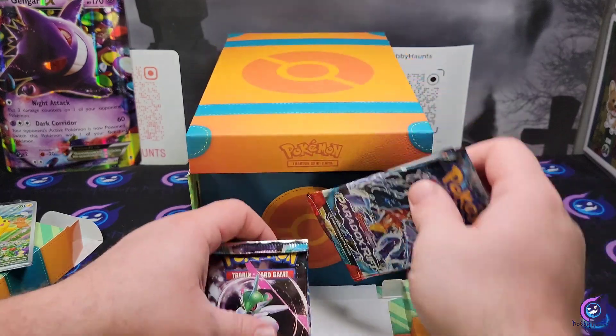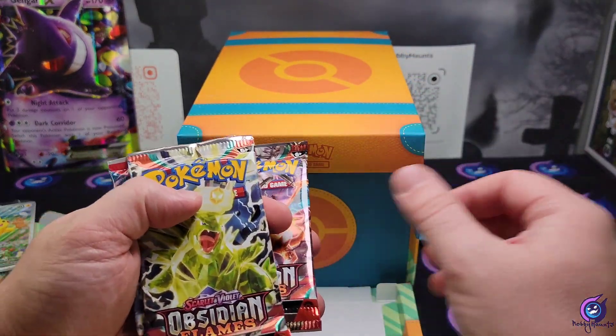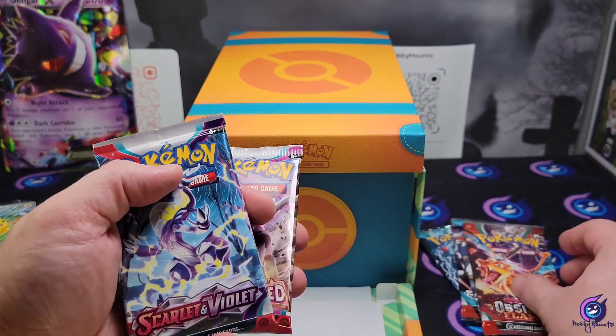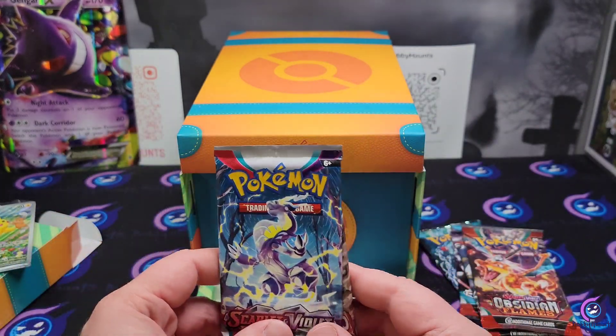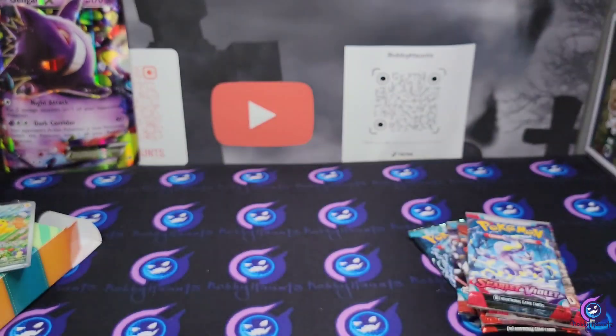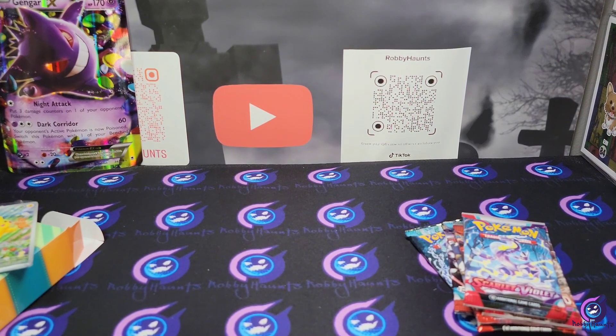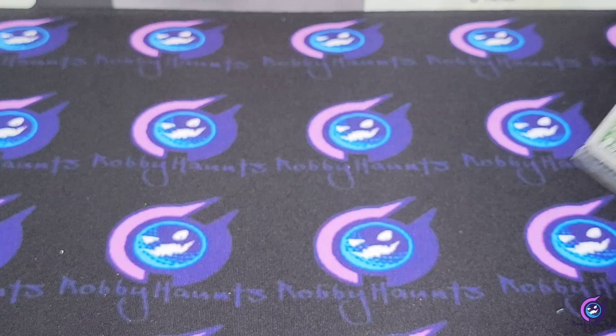We should have two Paradox Rift, two Obsidian Flames, Scarlet Violet base, and a Paldea Evolves. Let's move the camera down and take a quick look at the promo, then open some packs.